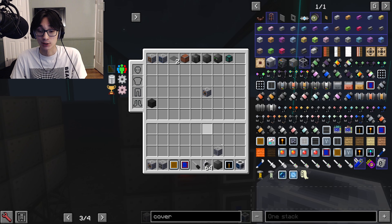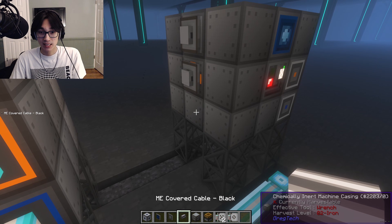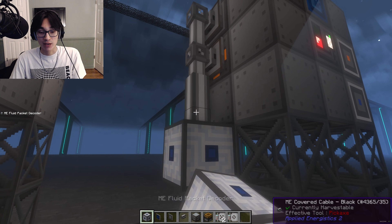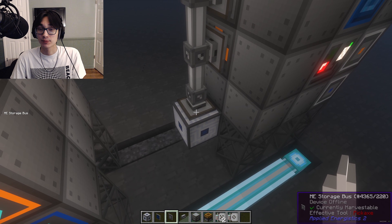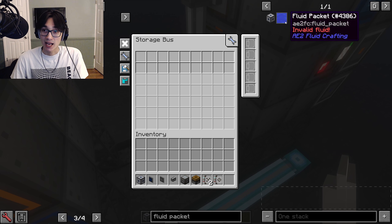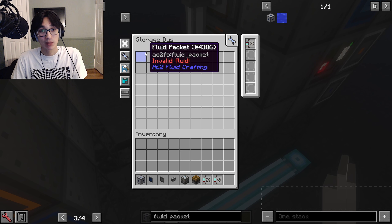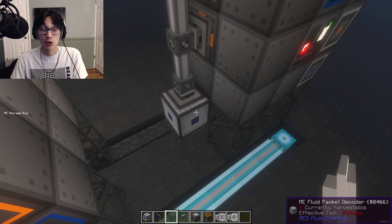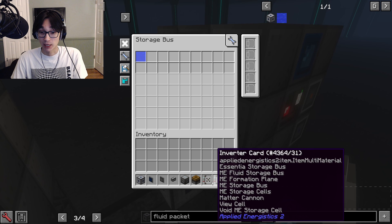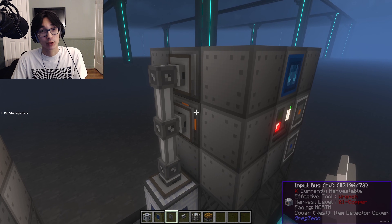Add a fluid storage bus to the input hatch and a storage bus to the input bus. Add 3 covered cable or any type of cable. Below it, add a fluid packet decoder with a storage bus facing it. I now want you to filter these storage buses. You will search 'fluid packet' in NEI and you'll find something that looks like an invalid fluid. Drag that into the storage bus and add a fuzzy card — this will filter any type of fluid packet to be sent to the fluid packet decoder. Then add the fluid packet to your item storage bus with the same fuzzy card but this time with an inverter card, so the input bus should never receive any fluid packets.